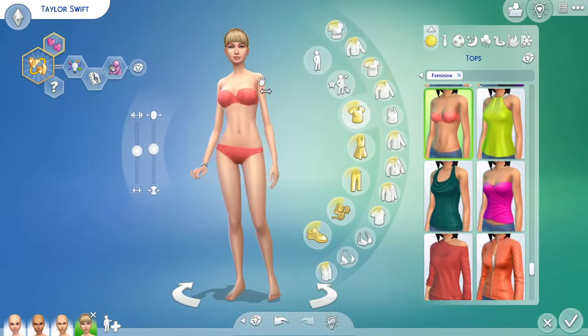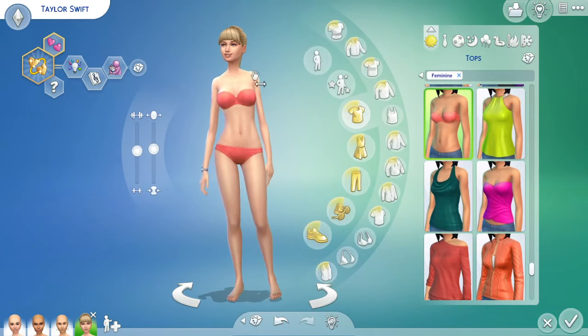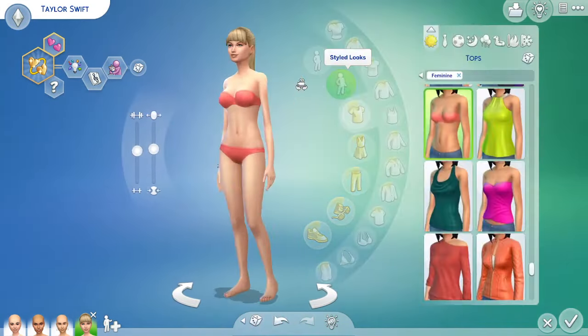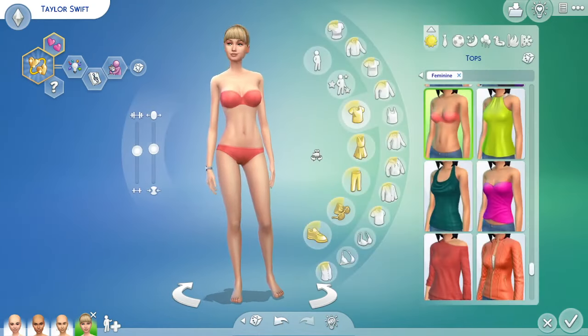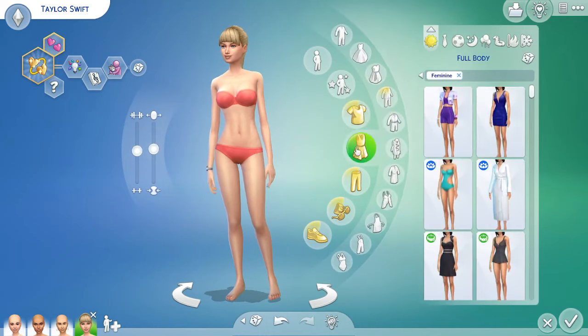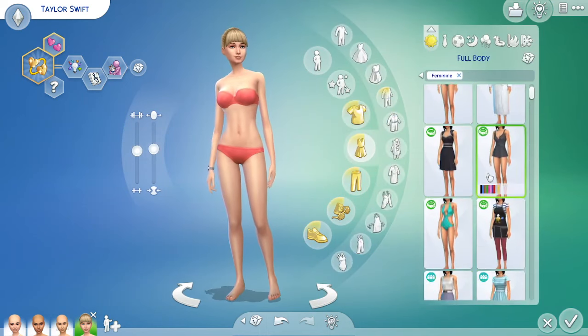Hello everybody, it is me Jen, and I am here to dress Taylor Swift for the Grammys. This is a Taylor Swift sim that I made back in the 1989 era, so she's a bit old, she's a bit ragged, but it's the only Taylor Swift I've got, so we're gonna work with her.